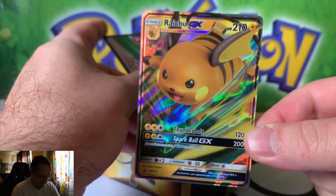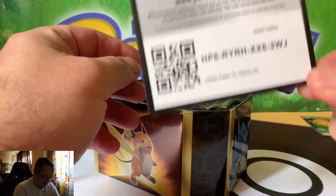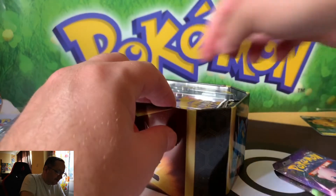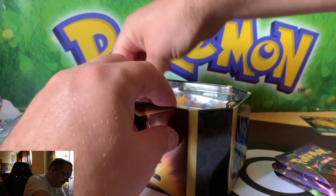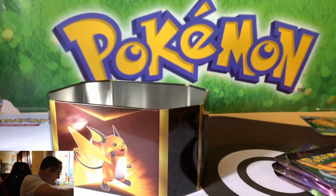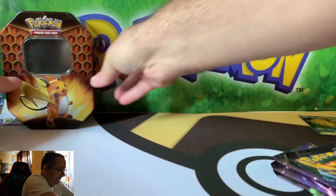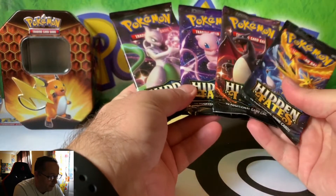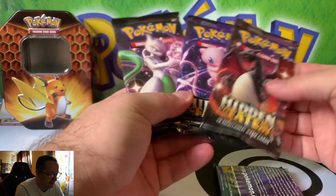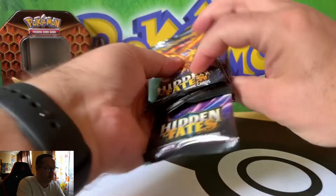My son will probably get this card because I've already got it, but for anybody who wants it — there's the Cootard! Give it all the plastic. So, what packs have we got? We've got one of each again. We'll do the Trio Birds, then we'll do Mewtwo, then Mew, and then Charizard. That's the order today!